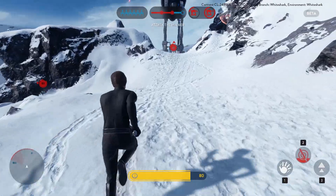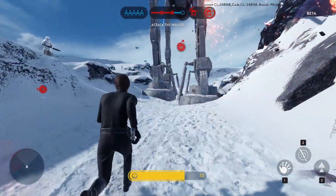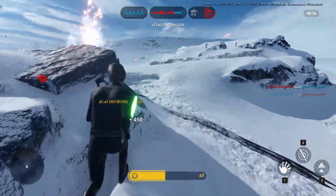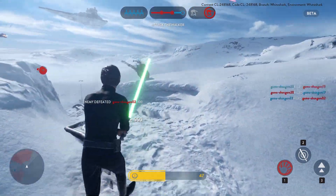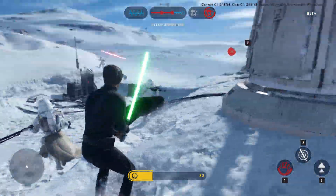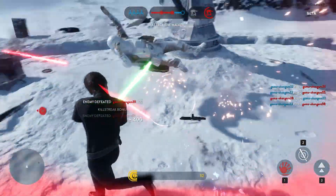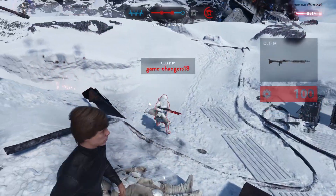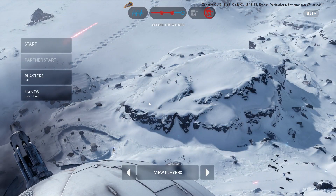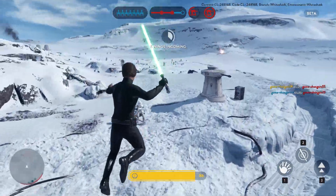Heroes are quite rare — it's roughly a one-in-40 chance of getting a hero token, so be prepared to run around for a while before finding one. I played for six hours and got about three tokens. One tip: when you respawn, look behind you — in Walker Assault you advance forward, so there may be tokens like hero tokens, AT-STs, or X-wings sitting behind you that you'd otherwise miss.